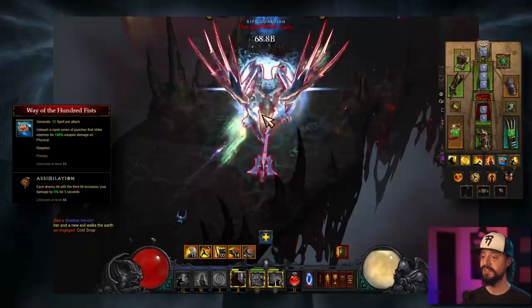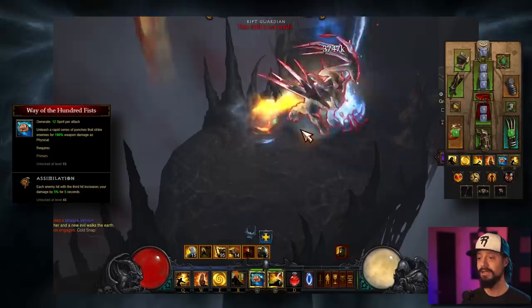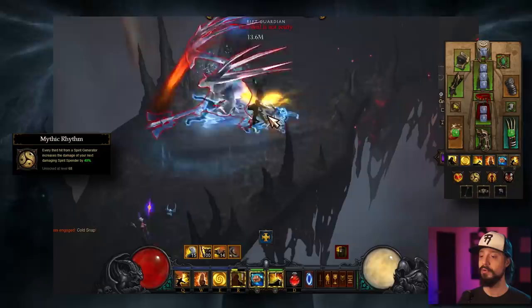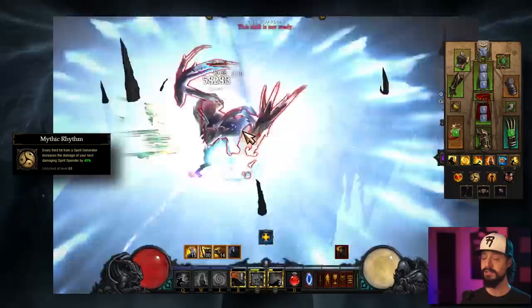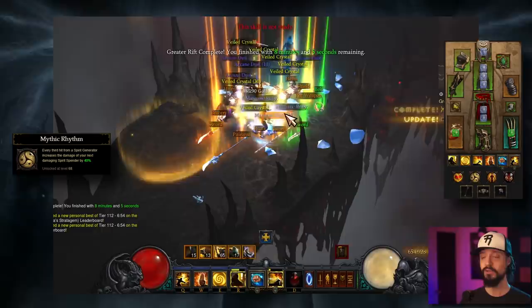Now we'll look at the skills. We'll take Way of the Hundred Fists with the Assimilation rune — each hit with the third hit increases your damage by 5% for 5 seconds. We're taking this for a couple of reasons: the Assimilation rune itself gives us a nice damage buff, but we're also going to be synergizing this with the passive Mythic Rhythm — every third hit from a Spirit Generator increases the damage of your next damaging Spirit Spender by 40%. So we'll use Way of the Hundred Fists to gain our Mythic Rhythm buff and then buff our Exploding Palm.